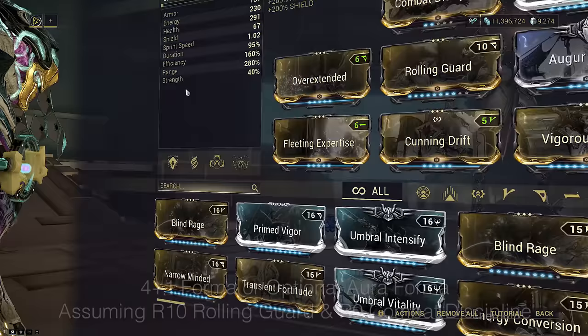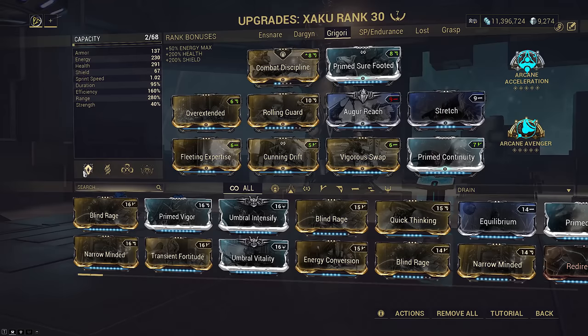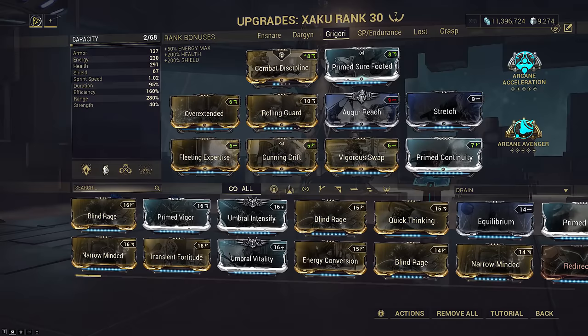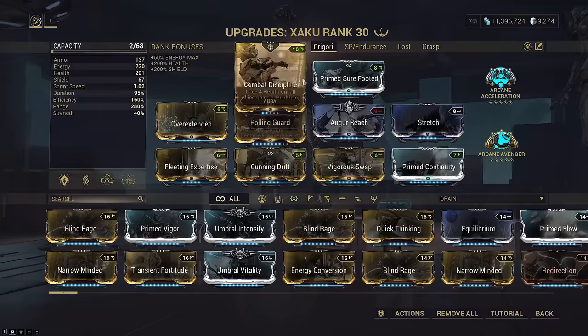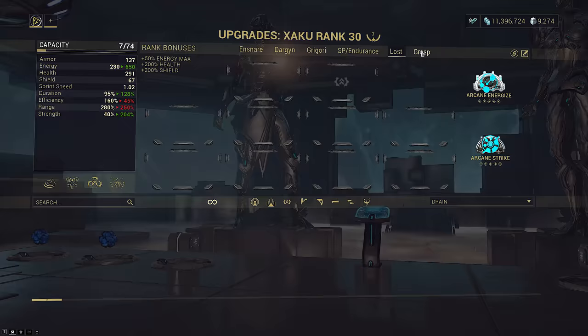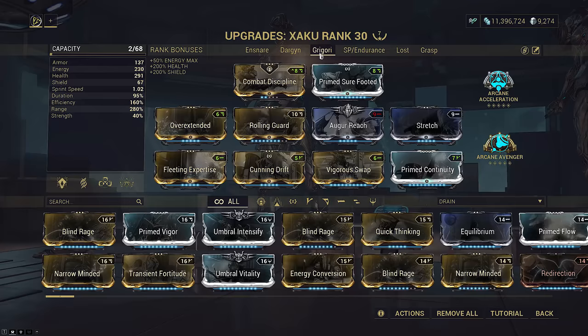Let's look at the Zaku build. It's pretty simple — this is a utility Zaku setup, not a DPS one. I don't care about strength because our purpose is to proc Zata's void bubbles for the magnetized effect, not for the extra damage. I don't care about the triple dip Zata proc as much since it doesn't create a damage boost and we already have enough damage on the build. You might say this guts Zaku's kit, but I've offered a ton of Zaku builds already. This is just another angle on what his kit can do and why he is so diverse.